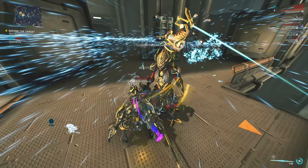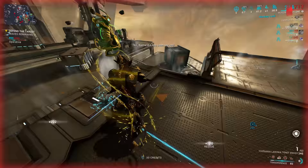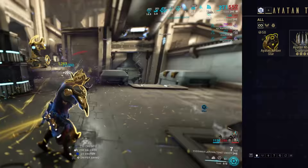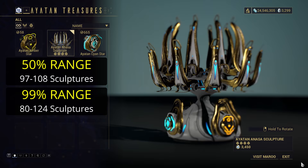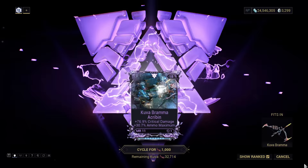But simple averages are boring. You, the Tenno watching this right now, are not average. In fact, judged by the comments on other probability-heavy videos, the majority of you are apparently so unlucky it's a miracle you haven't been struck by lightning. So with that in mind, let's look at some probability ranges. Starting with the Ayatan Sculptures — the pineapples of the endo world — while a year of sorties would typically give out 102 of these, some variation is to be expected. Around half of everyone will get between 97 and 108 sculptures in a year. Around 99% of everyone would fall between 80 and 124, with fewer than 1 in 10,000 people managing either more than 136 or less than 70 sculptures in a year.